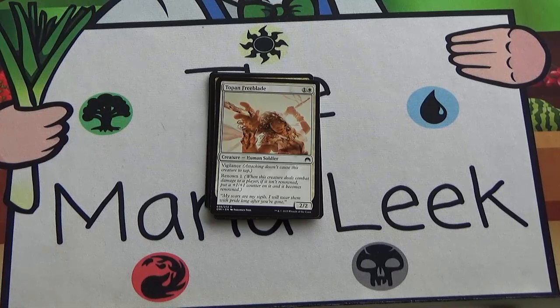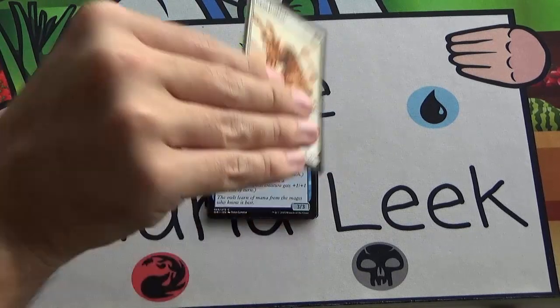Next up we've got Topan Freeblade — one and a white human soldier, 2/2 with vigilance and renown one. This has done a lot of work in my experience. It's a 2/2 for two, which you really want in this format — it's a two-drop format — and it can very quickly become a 3/3 for two with vigilance. Vigilance isn't the most exciting ability on a small creature, but I'd play a vanilla 2/2 for two. It does a lot of work. Medium pick — not first-pickable — and you don't want to load up on these, but the first one is always in my deck.